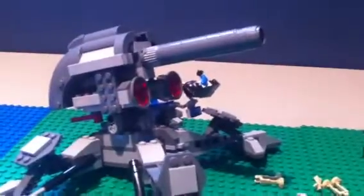Over here we have the droideka, really cool. Regular droid, super battle droid, more super battle droids, and regular droid. Two droids coming out of the water, and those ones are also coming out of the water - this one is farther in so it's coming out of the water. And over back here is the thing from the Battle of Geonosis.